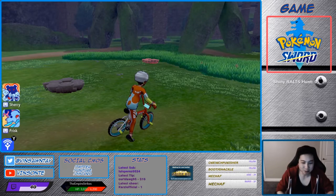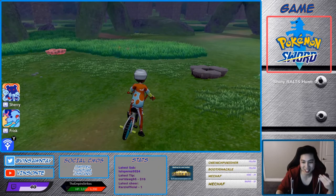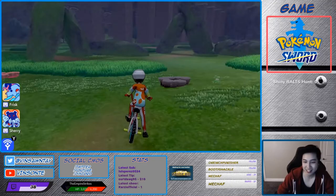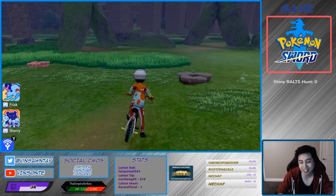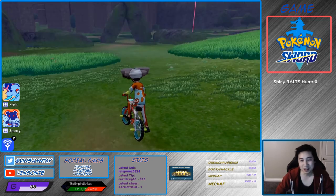Hey, Vincenta here. So there is a way to get the event raids super quick, and it's pretty much using the same tricks that we've been using. The way it works is that if you've been doing the time skip stuff, you probably have unlimited watts, and with those watts you can get unlimited wishing pieces.